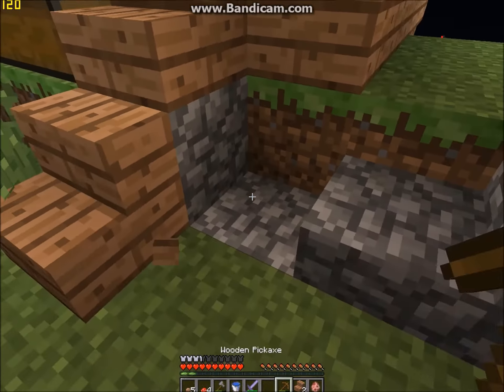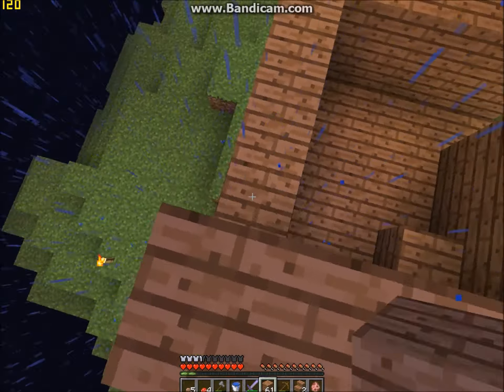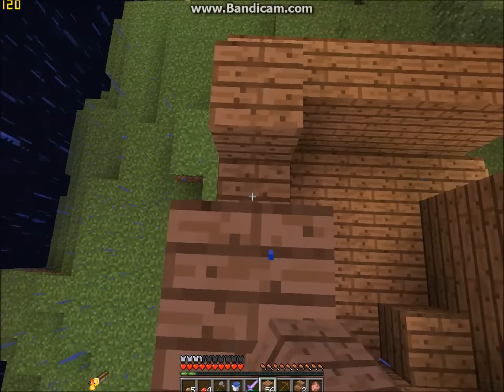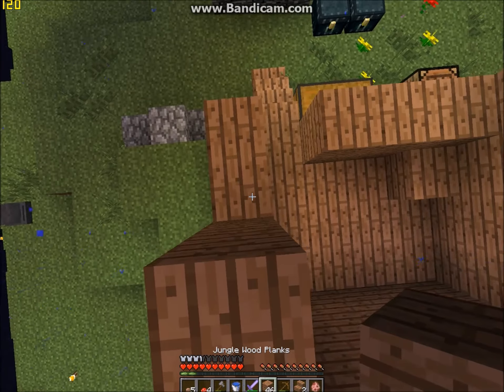I totally knew that corner stairs are not in 1.6.4. Yep. This is my gangster house. Oh yeah. Gangster. It's gangster because it has a tree on top of it. Hashtag swag. You see me swaggin', just hatin', patrollin', they're tryin' to catch me swaggin', nerdy.